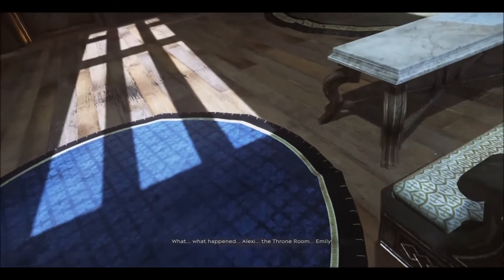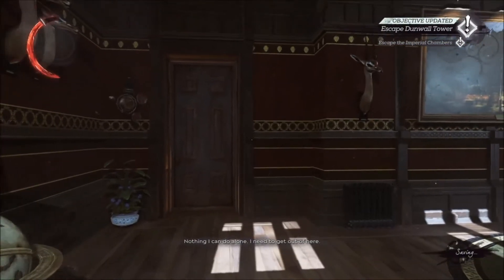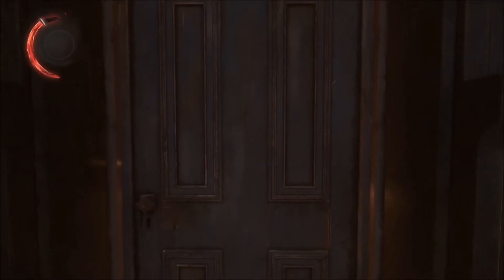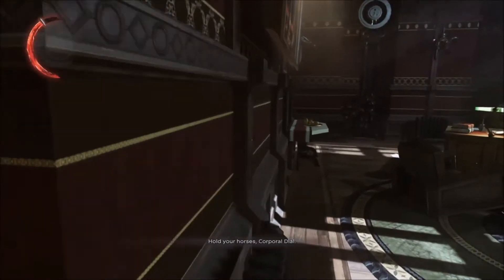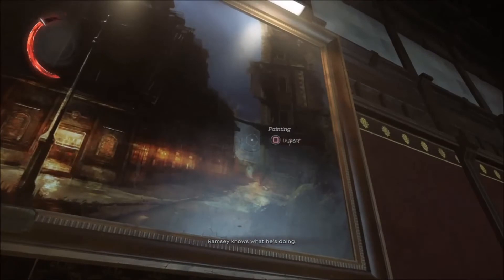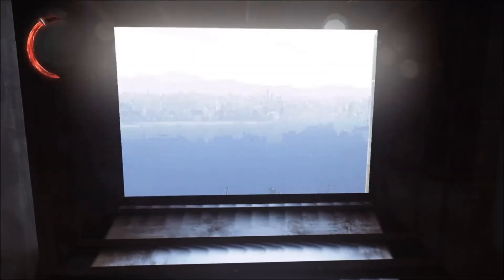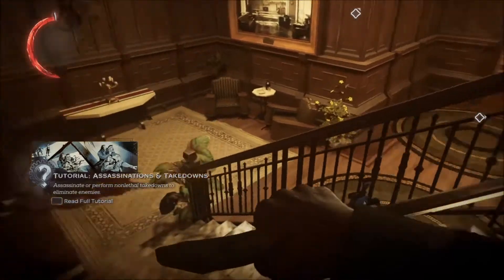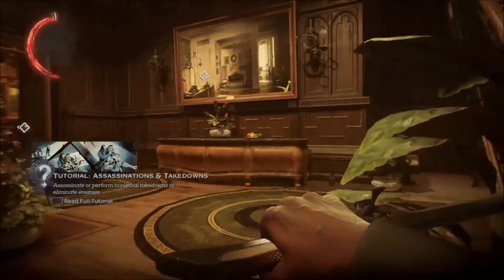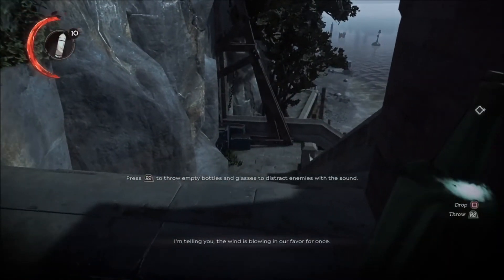And the thing is, Dishonored 2 could easily have covered these things in a tutorial. It could have guided the player through the whole affair, flashing bright neon signs pointing out all these more abstract features. But instead it opts to dump you in a locked room with little more than your wounded pride, leaving you to figure out things for yourself, treating the discovery of the rules of this world as a kind of exploratory reward. It is because of this that Dunwall Tower's relatively linear first half makes sense — it allows for this sense of organic discovery without the risk of some players completely overlooking important aspects of the game. And when it feels like the lessons have been learned enough, it opens up.